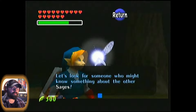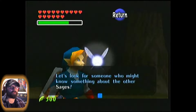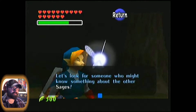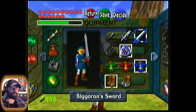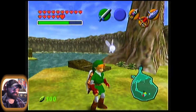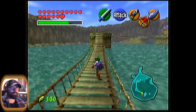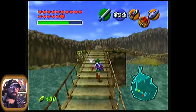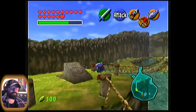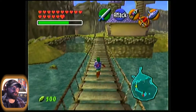Let's look for someone who might know something about the other sages. As I indicated at the end of last video, she's basically talking about Impa. So we should go to Kakariko Village in order to find her and see if she can tell us anything useful. First things first, I'm going to switch back into our Kokiri Tunic. We're not going to need the Zora Tunic anymore.